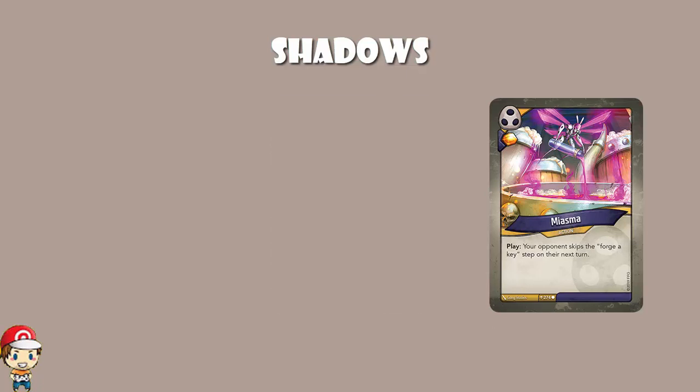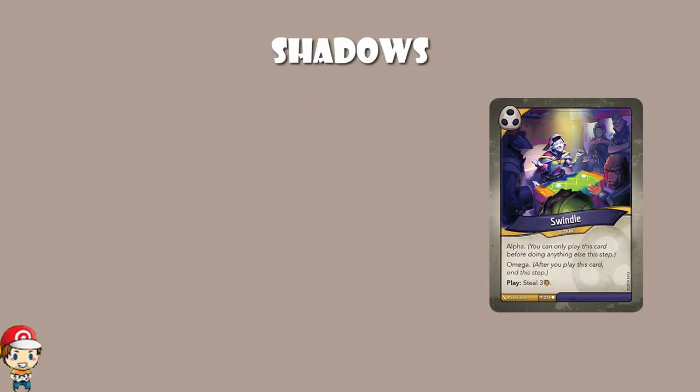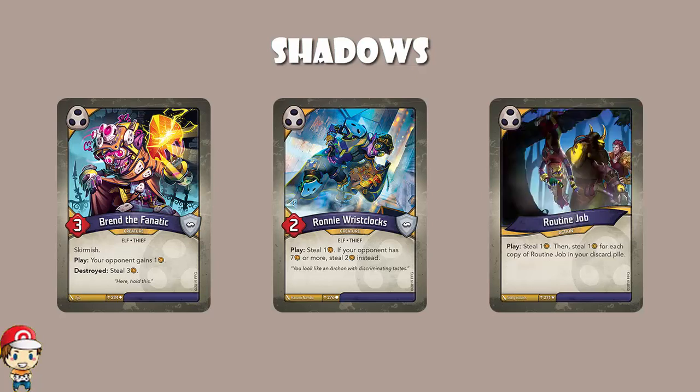And of course, Too Much To Protect is also back — the one where you steal all but six of their Amber. But then there are new cards like Swindle. Swindle is both an Alpha and Omega card, the only one we've seen so far, which means it's the only thing you get to do on your turn. But you steal free Amber, so it's totally worth it. We've got new cards like Ronnie Risklox — when you play him down, you steal an Amber. If your opponent has seven or more Amber, you get to steal two instead. And then there's Routine Job — you steal an Amber, and if you've got one in your discard, you steal one more Amber for each one in your discard.